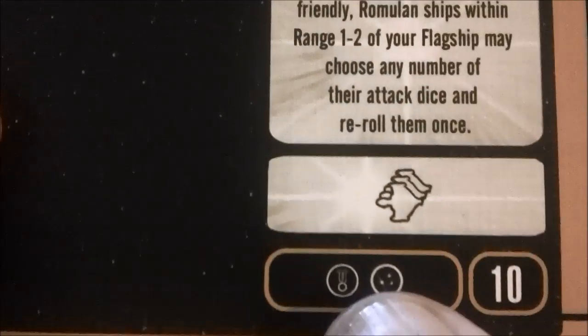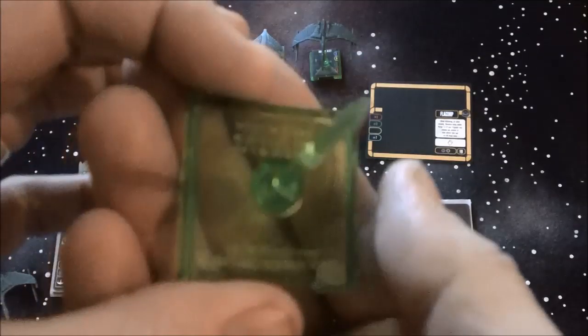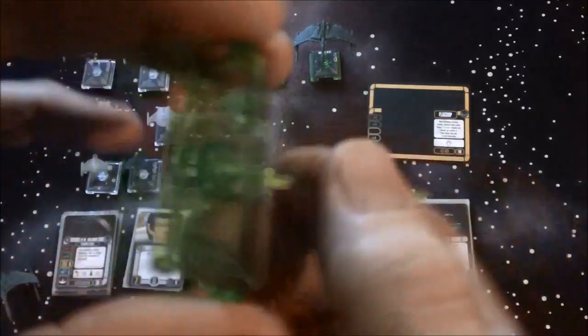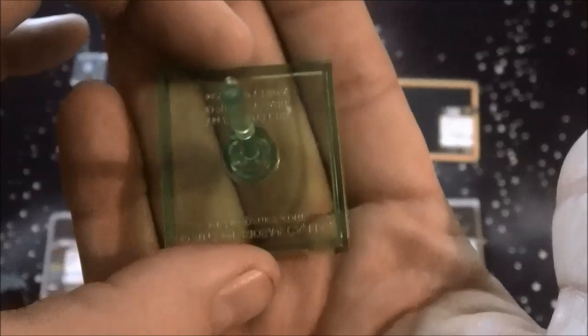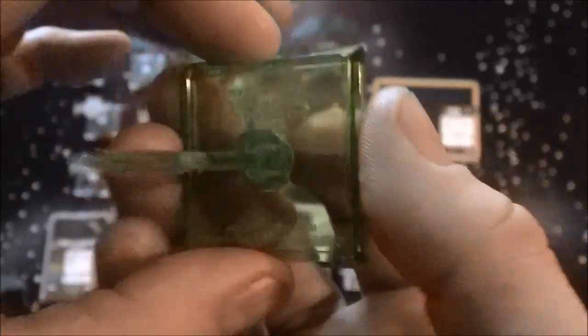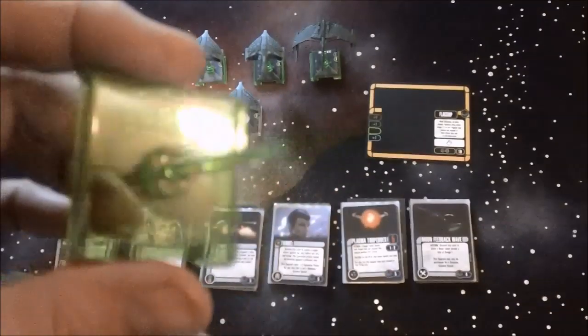The extra weapon upgrade the flagship gives your ship is nice, as well as the stat bonuses. The shield bonus isn't all that spectacular since you're going to spend most of your time cloaked, but it does help once you take some damage and decide to de-cloak. The Romulan faction bases are these green ones — really neat green — I think all the colored bases are pretty cool.